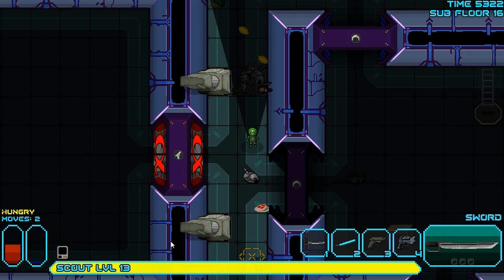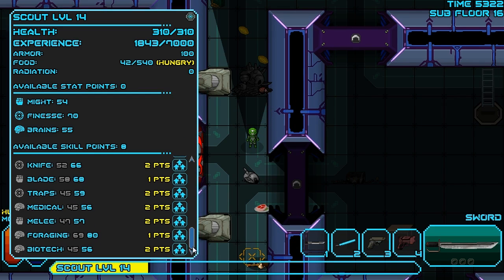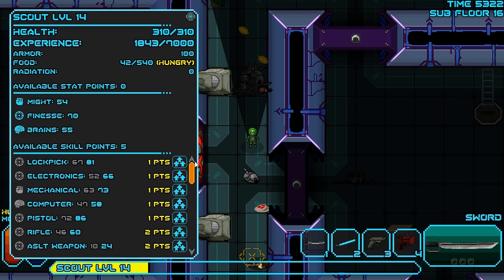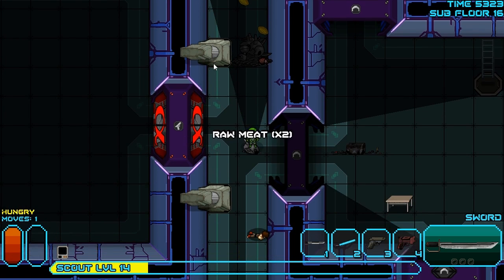Food's getting kind of low too. We're going to level up here just to make sure we get everything we can out of these things. Getting those additional skill points into Cypher will help us in the future. Forging, good, plus three. That's awesome. Blade, awesome, another plus three. Decipher, another plus three. That's good. And we go lock pick, electronics, mechanic, computer, and pistol. That was a pretty good level up. Got a pretty good number of skill points there.